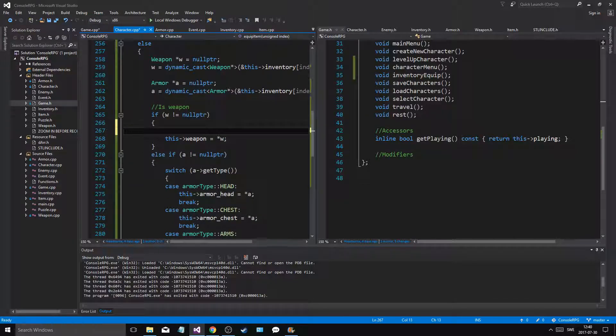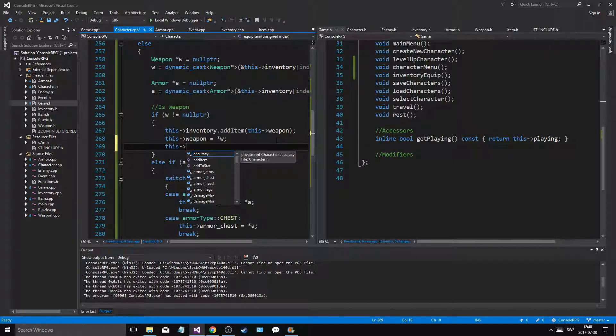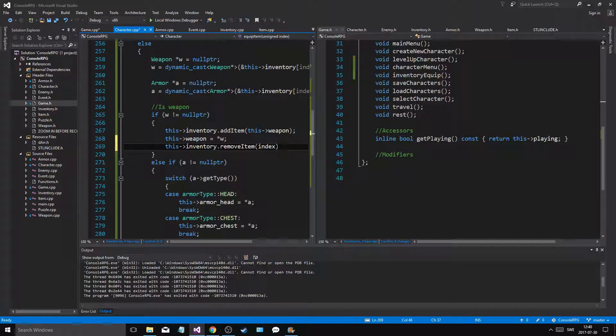So this weapon — before this happens, we're going to say inventory.add_item. Add item this weapon — a copy of that obviously. And then this weapon is going to become W. And then inventory.remove_item at index. I think we're going to have to do that because we're going to put the old weapon in — it's going to be at the back.